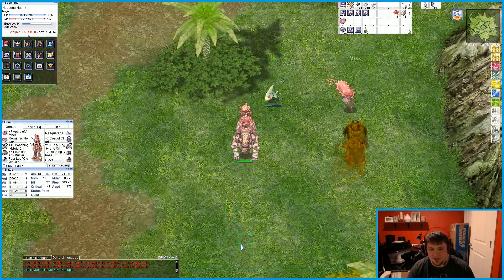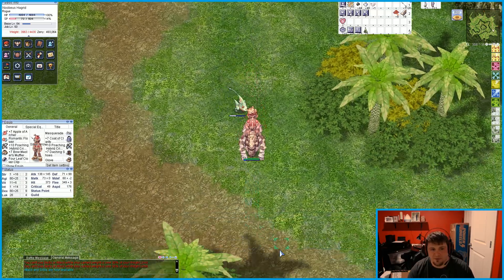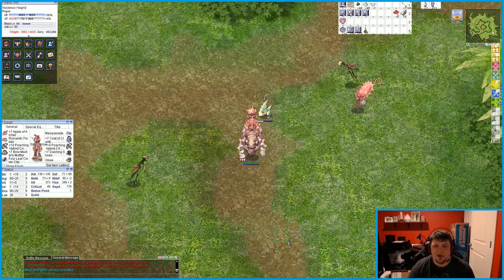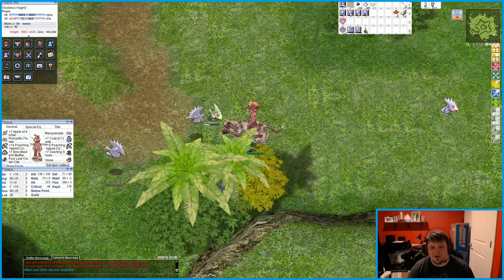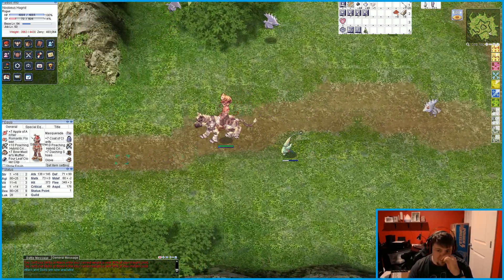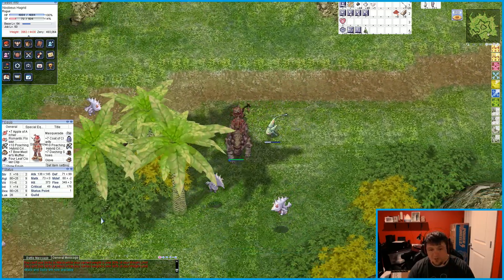Hey everybody, this is Damage from DC Gaming. I'm currently playing my character Nubius Hagrid. He is a 1-0-8-4 rogue on the pRO server of Ragnarok Transcendence. We're headed over to the Kobold map, trying to get one of those cards.